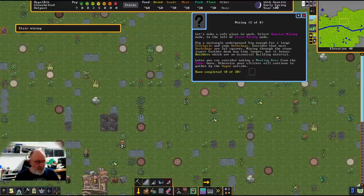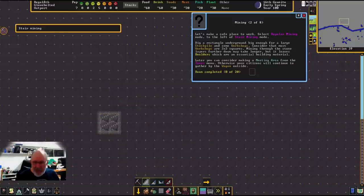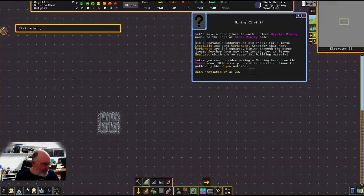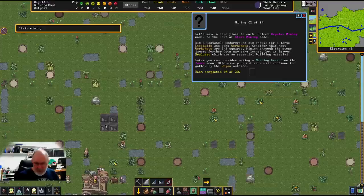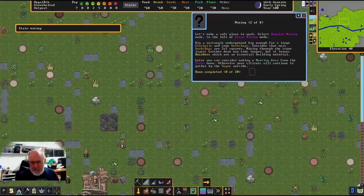In the classic version you had to use specific keyboard shortcuts for down stairs, up-down stairs, and up stairs separately. The new Steam version handles this automatically. Just be aware: if you ever end up with an up-down stair on one level and a down stair on another with nothing connecting them, dwarves won't be able to pass. This can happen when digging through sand. In this tutorial with firm ground, it won't be an issue.